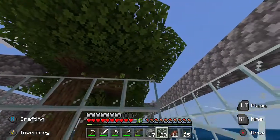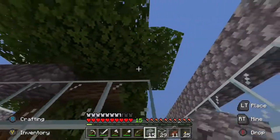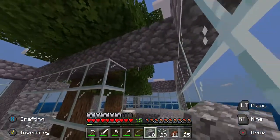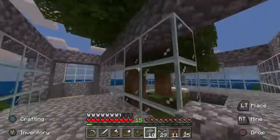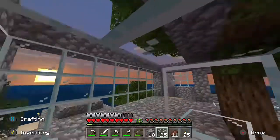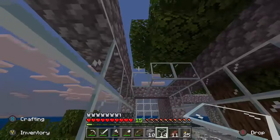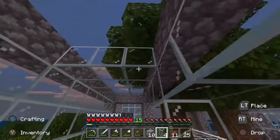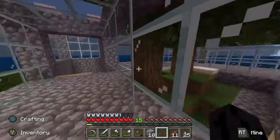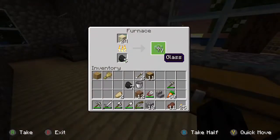Shit happens, I can replace it — I can go get some more leaves. All right, and then this bit can be enclosed — nice. Put some glass there and there, and on this one we'll put some glass there and there, and then we can just put a load of glass in this bit. We only took out one layer of leaves, that's not too bad. I need more glass and more coal — I'm running low, that's not good.